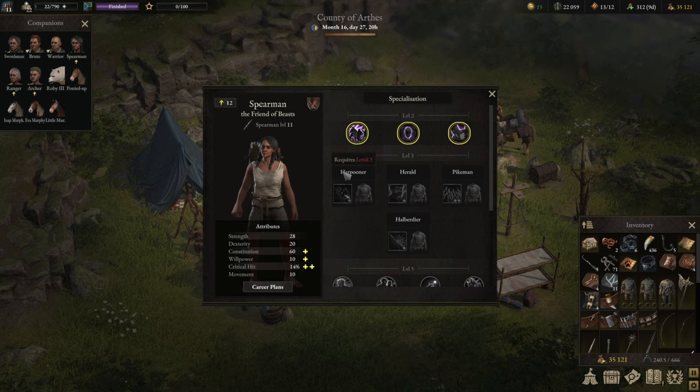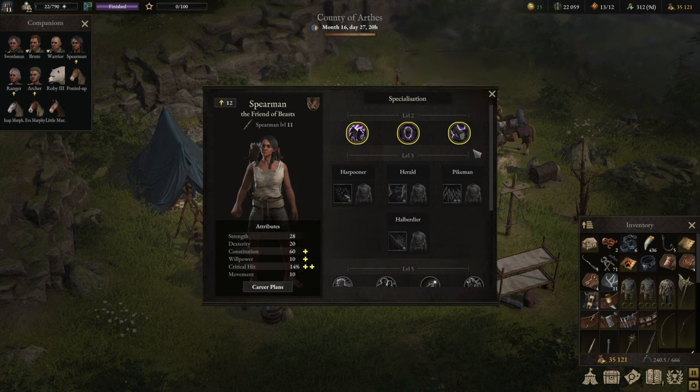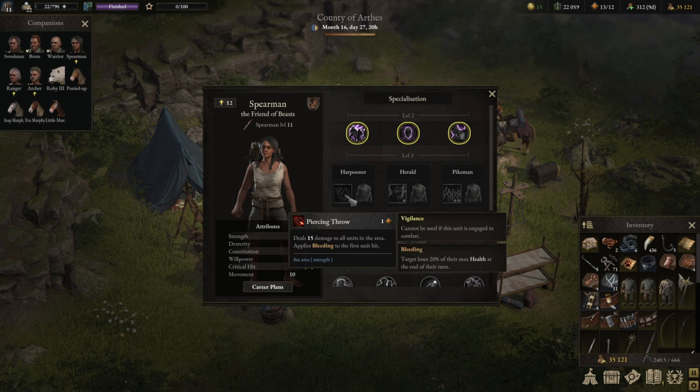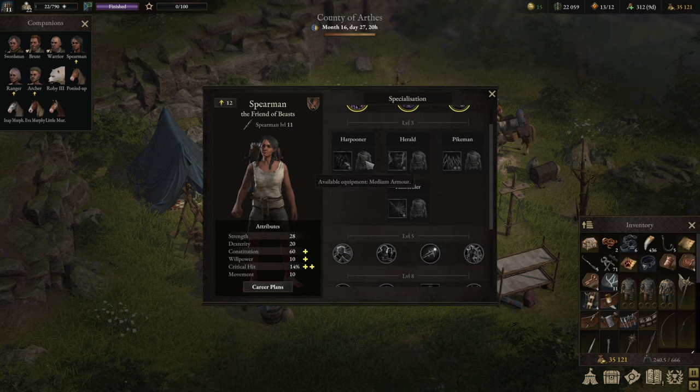Let's start with the Harpenier, which is the basic build available from the beginning of the game. At level two, the Spearman can choose a passive ability, and I would always go with Valorous Support. Every time it's not engaged in combat — which it seldom is if you're playing it right — at the end of its turn, if you're adjacent to one of your allies, you get a valor point. Fantastic ability. The Harpenier is a medium armor build, so it's a bruiser — it can take a couple of hits but won't be a full tank.